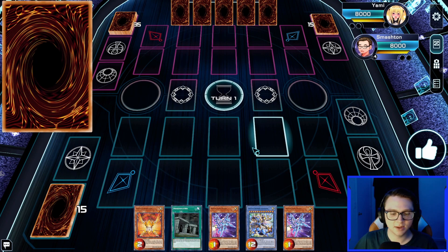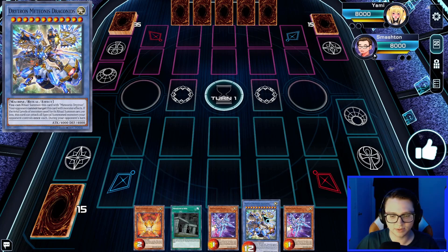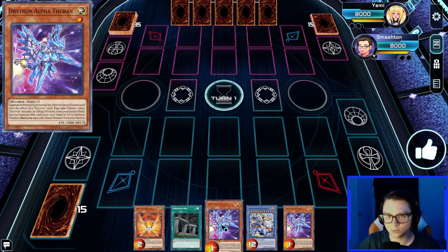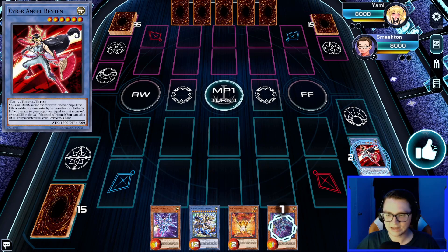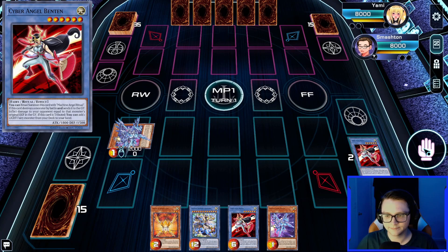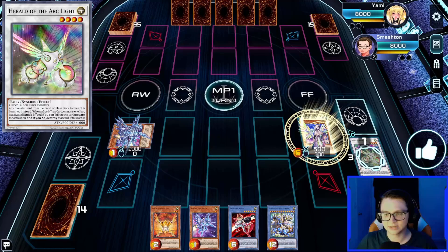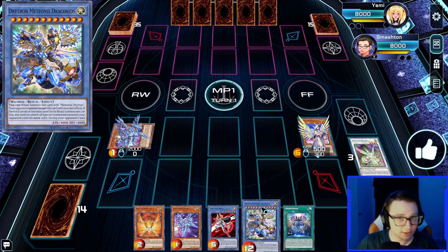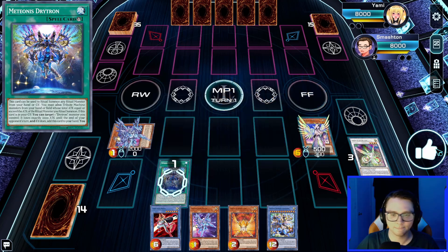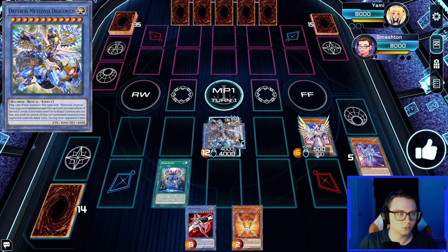Game three against Dark World. Hand is Herald of Orange Light, Preparation of Rites, Alpha Thuban, Dracondus, and another Alpha Thuban — a bit rough. We activate Preparation of Rites to grab Cyber Angel Benten. Alpha Thuban pitches Benten, special summons itself, searches another Benten. Benten effect grabs Diviner of the Herald. Diviner's effect with Herald of Arc Light this time grabs Meteorus Drytron. We tribute both Alpha Thubans to ritual summon Meteorus Dracondus in defense to play around Lightning Storm.